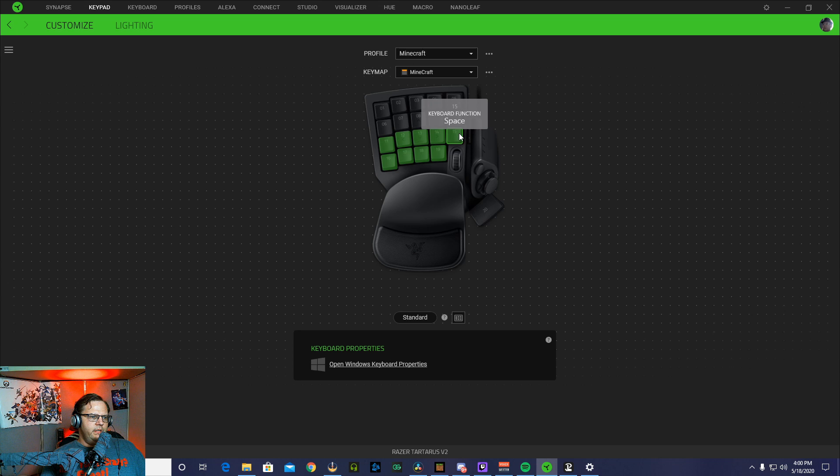I put spacebar here on 15. Then you got shift, control, Q, and Z. Then here on the bottom, I set six through nine.